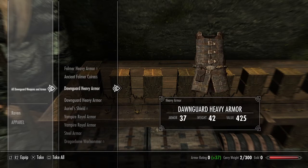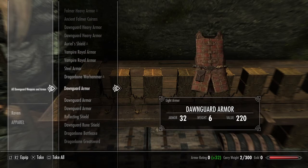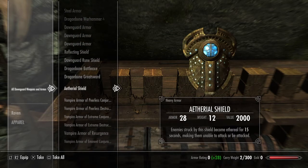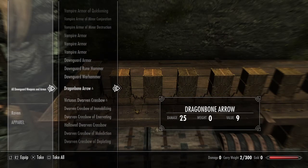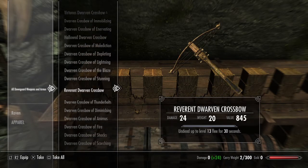All different armors from Dawnguard, Vampire armor, you name it, it's all in here. A couple of swords as well, different variations with different spell enchantments on as well. Crossbows too — stuff that you might not get until far later in the game.